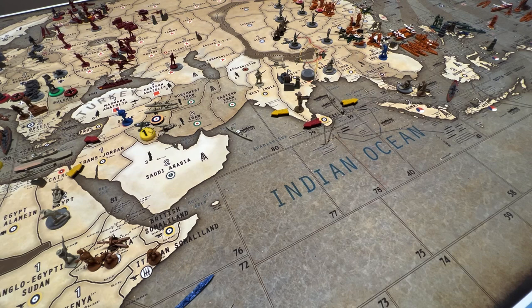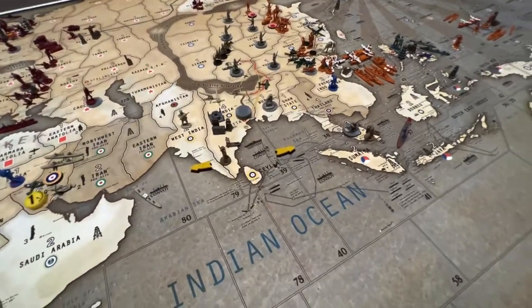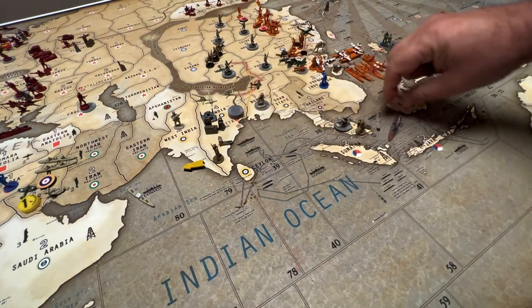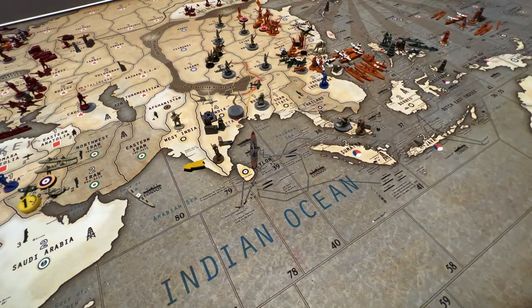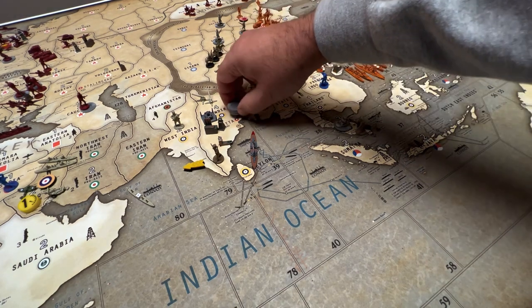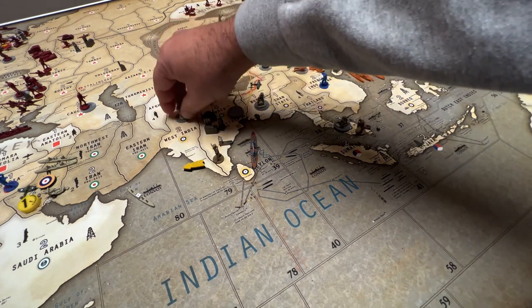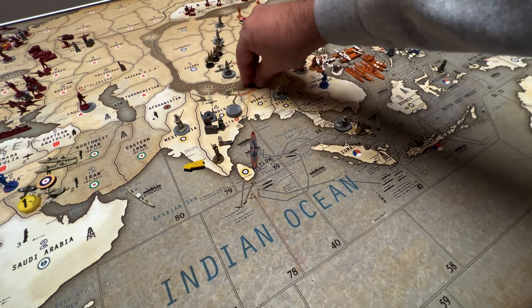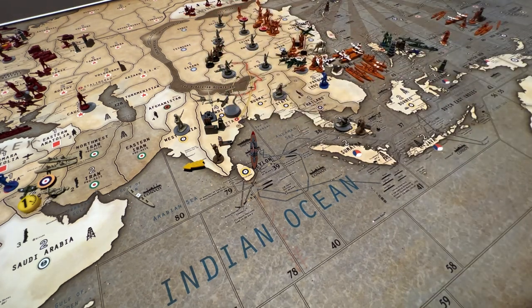Non-combat moves: India swaps the destroyer from sea zone 39 to 37, and the battleship from 37 comes to 39. From the infantry stack, one goes to West India; five remain. Two infantry from Burma move to Shan State. The fighter heads back to India from Burma. Everything else stays the same.